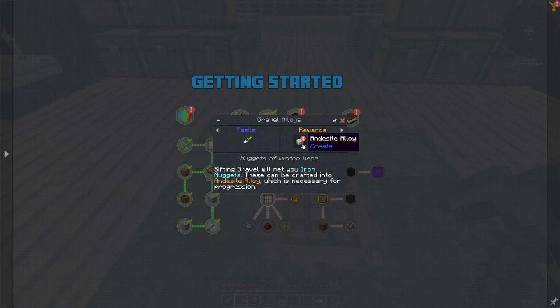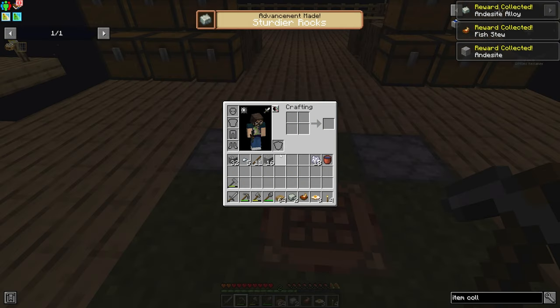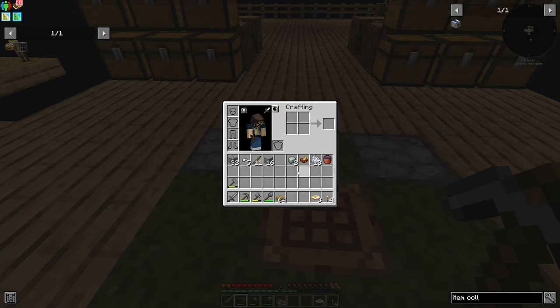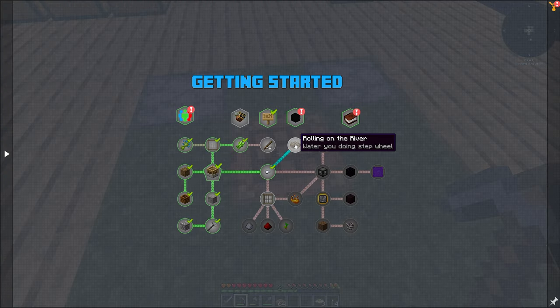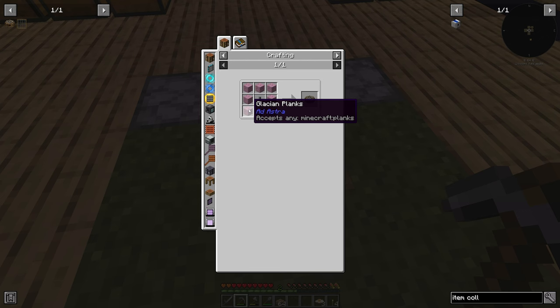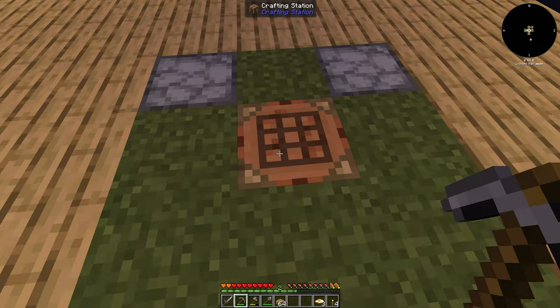Gravel alloys is going to get us andesite alloy. We get some fish stew and some andesite. I didn't even need to worry about getting the andesite alloy for the mesh because it just gives it to me in the first place, which is kind of nice. Our goal is to get ourselves a water wheel for sure - at least one, and then it gives us three after that. We have two andesite alloy and now have the ability to make more.